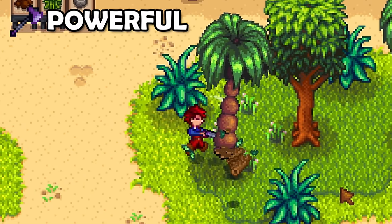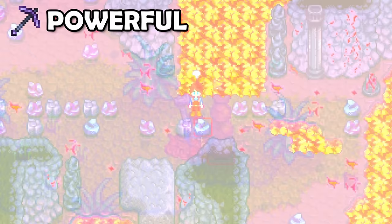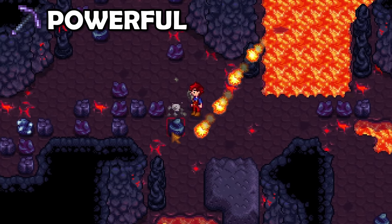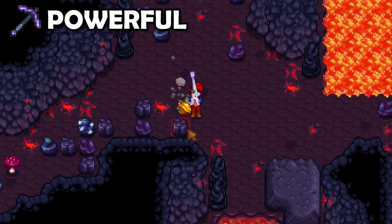Next, we have the Powerful Enchantment. This can be applied to your wood chopping axe as well as your pickaxe. This is better on the pickaxe as it will allow you to destroy rocks in the volcano with a single hit instead of two hits. Otherwise, this enchantment is not that helpful.